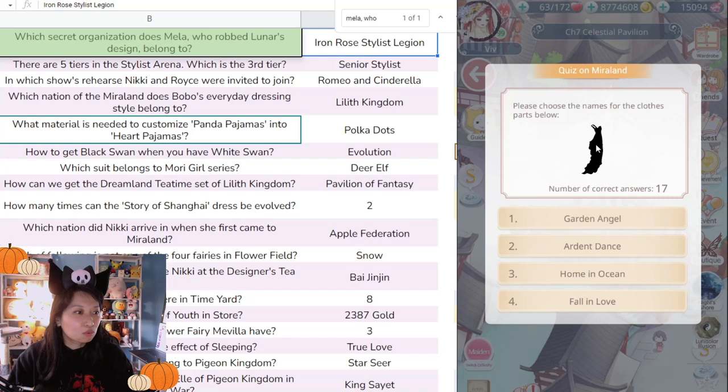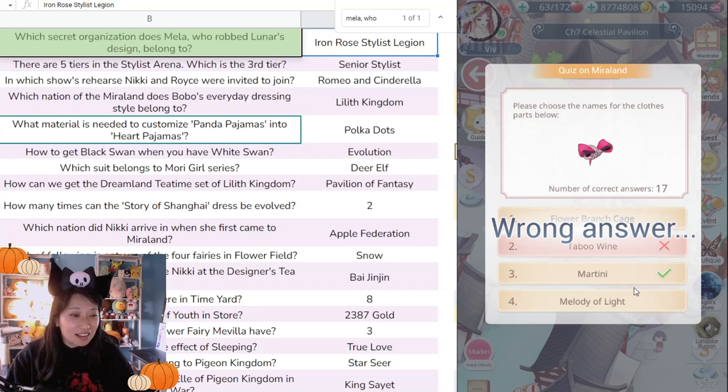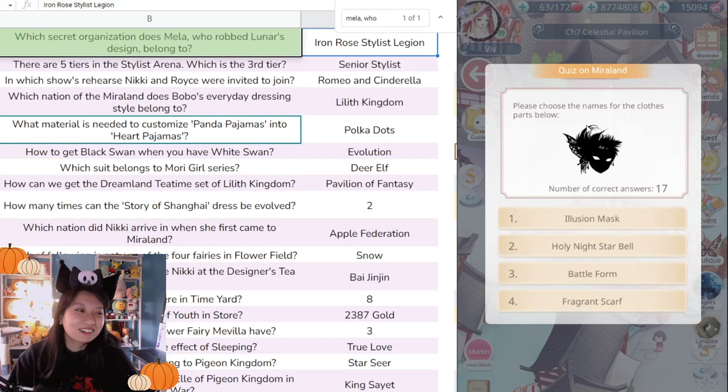'Please choose the clothing part below' — Garden Angel, Ardent Dance, Home in Ocean, or Falling in Love? Too lazy to look at the answer. Ardent Dance — of course! Next: 'Please choose the name for the clothing part below.' Taboo Wine or Martini? I don't think it's Martini — probably Taboo Wine. It is Martini. I knew it was one of these two.